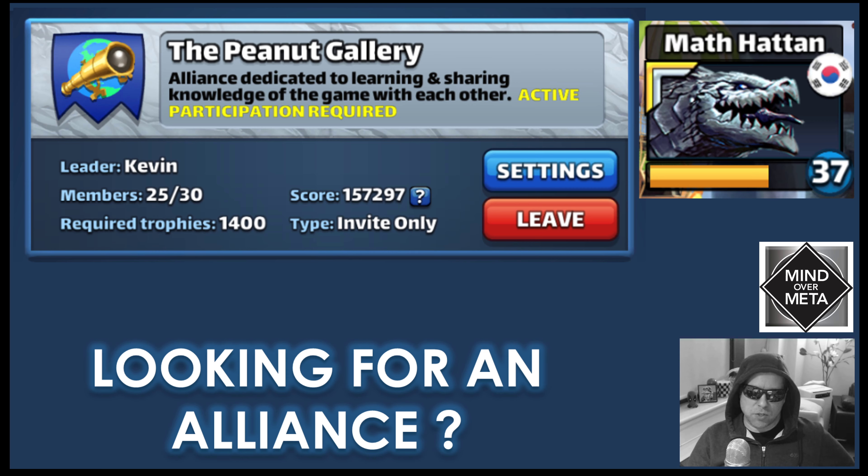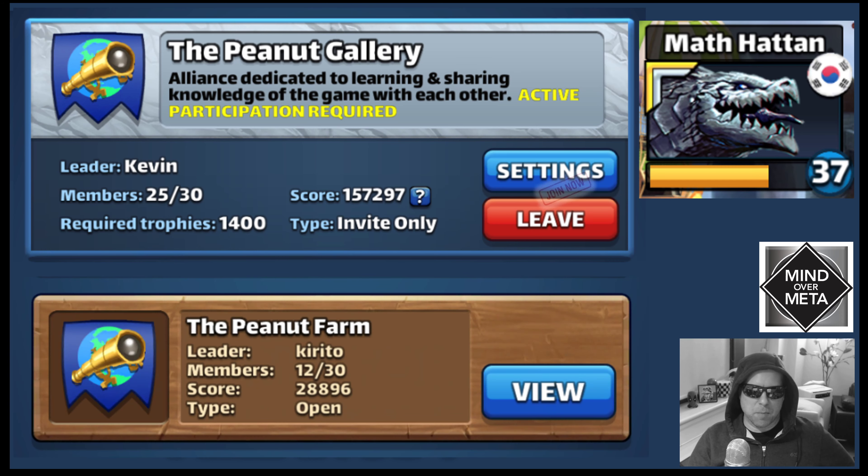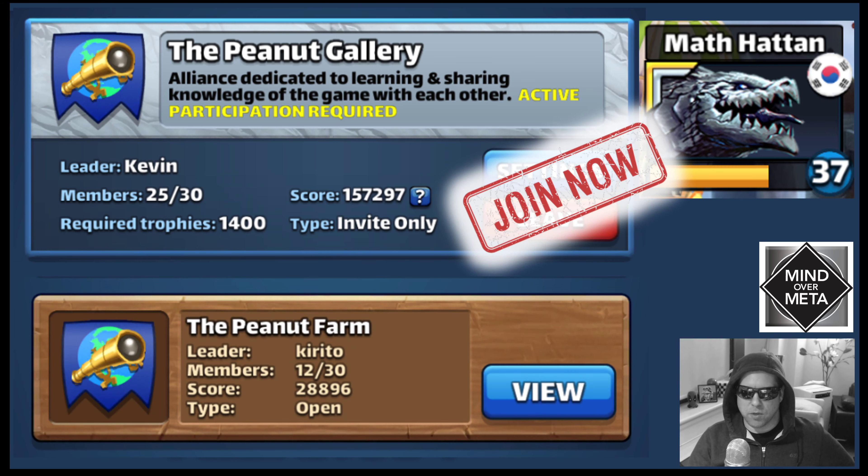Just wanted to mention, if you are looking for a mid-tier alliance, we have the Peanut Gallery, which I'm fighting in currently, and it still has five slots open. The required trophies is 1,400, so if you have those trophies, feel free to send us an invite request. We also have the Peanut Farm, which is for new or lower-tier players. If you don't quite have 1,400 trophies yet, we have 18 spots there — a nice, fun, safe place to learn the game. When you're ready, you can always move into the Peanut Gallery.